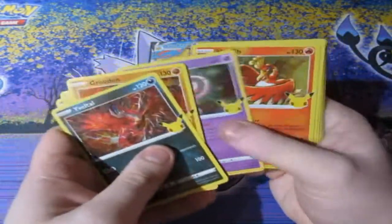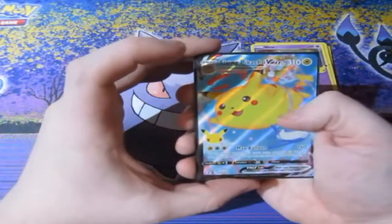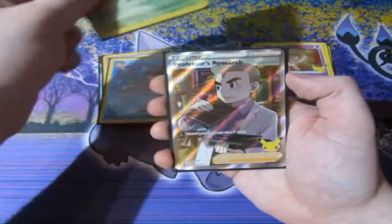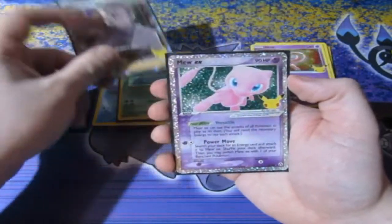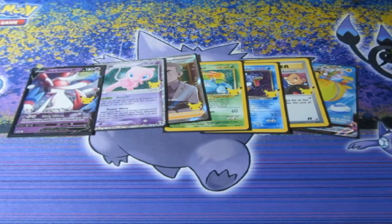So here's our pulls of the day. Once again, one Mew, which still holds its value. And for holo rares of the day, we get ourselves the Flying Pikachu VMAX, Here Comes Team Rocket, Dark Gyarados, Venusaur, Professor's Research Full Art, Mew EX, Dark Sylveon V promo. If you guys enjoyed it, I surely did — make sure you smash the like button, subscribe if you're new to the channel, join the People Army, and go check out GeekRetrieve.com. The People Army — I'll see you guys next time.